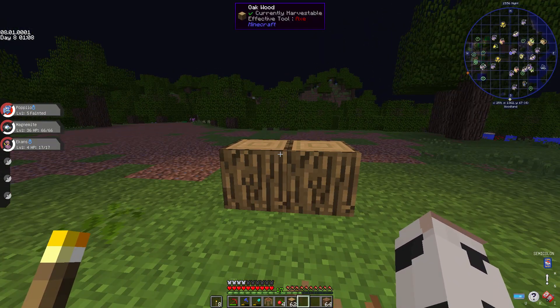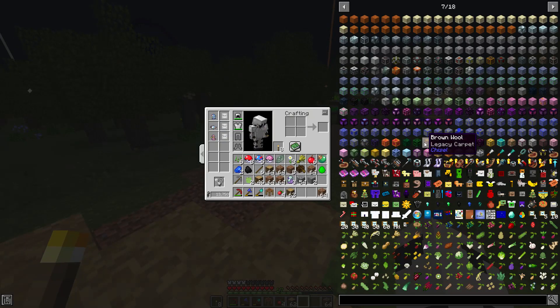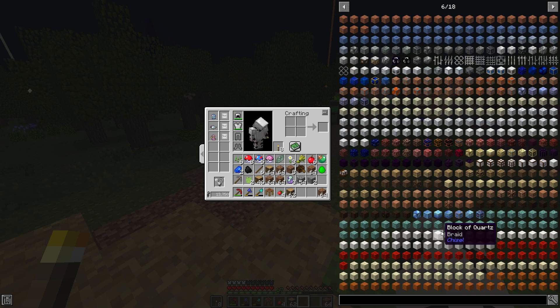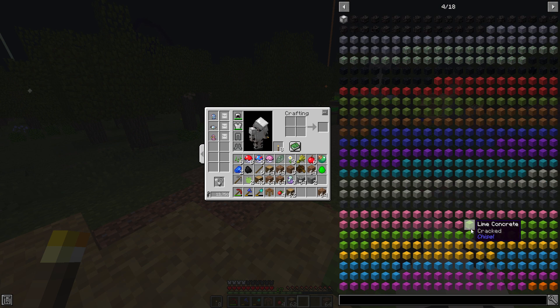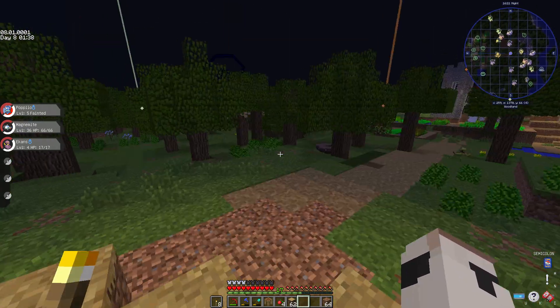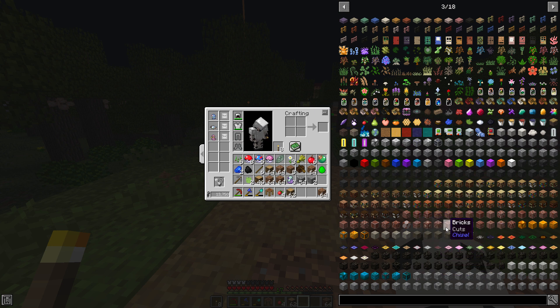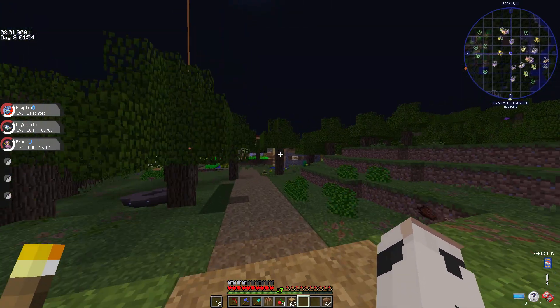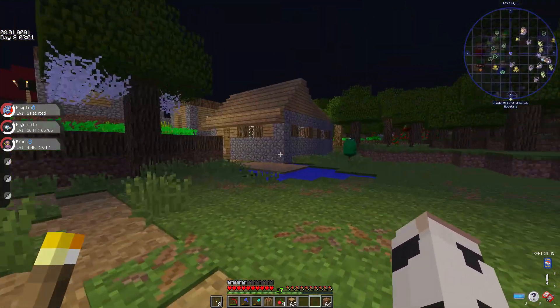I'm thinking of doing it either in marble or stone and using the chisel mod. I can do a black or gray concrete trim on the outside — I think I'll go for that.